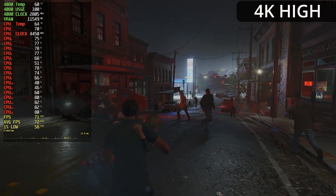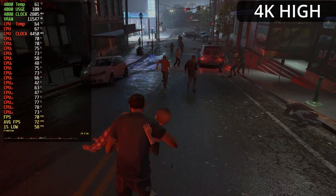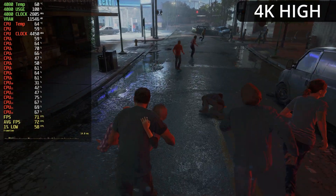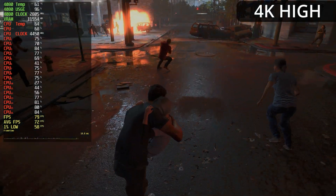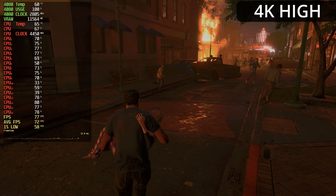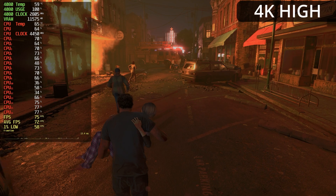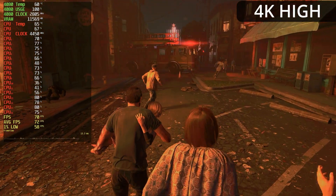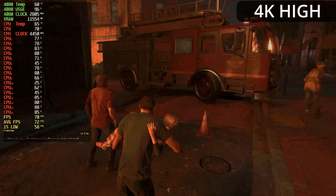Now we're looking at the High preset at 4K. Our average frame rate has increased from 60 FPS up to 72 FPS, which is definitely better. But our 1% lows are still below 60 FPS, and our 4080 utilization is still pegged at 100%. Even though we've taken off about 2 gigabytes of VRAM, we still have that CPU bottleneck with the 5800X 3D. Of these two options, I would recommend using the High preset over Ultra.